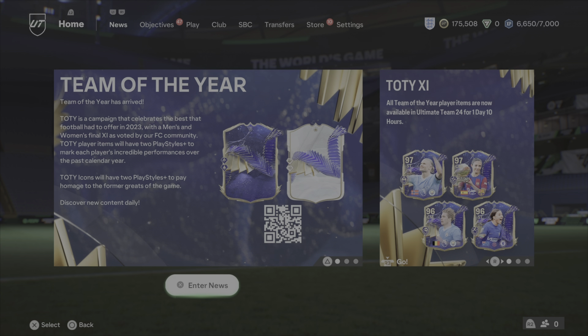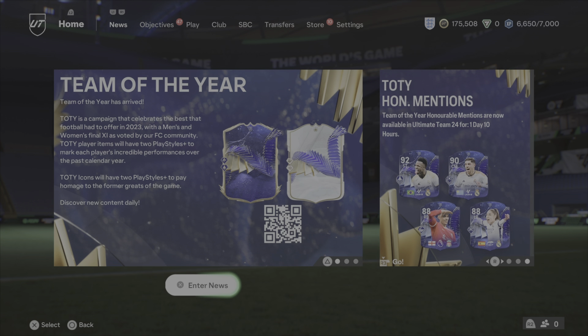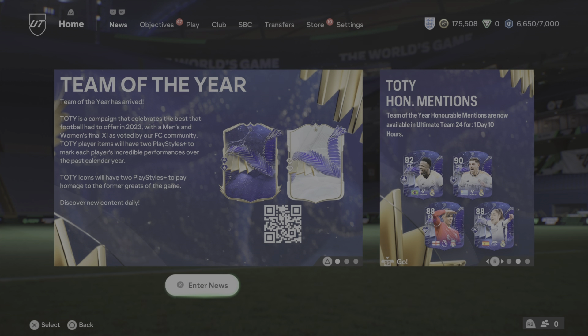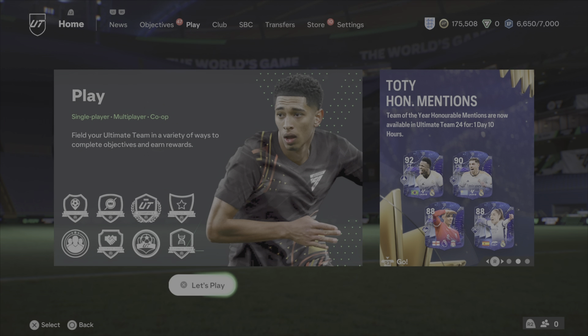We are now officially in February, so of course in a couple of weeks' time we will be having our next set of Champions League games and so on. I actually don't know when they are — 13th February, so less than two weeks. As you can see, we have 47 objectives completed. There is 10 in the store, but that is player picks. There is 22 packs.